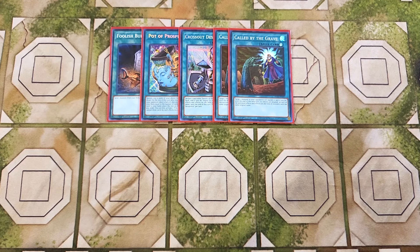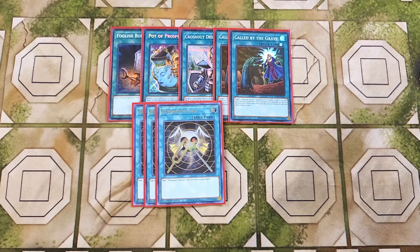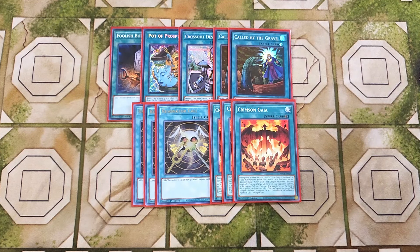We then play three copies of Resonator Call. Resonator Call is really cool as a three-of because it is basically Rota for Resonators, which is just really nice because you really want to get to your copy of Soul Resonator as quickly as possible. We then play three copies of Crimson Gaia. Crimson Gaia is such a powerful three-of in the deck — during your main phase you can add a Red Dragon Archfiend or one card that mentions it from your deck or graveyard to your hand, except Crimson Gaia. When your Red Dragon Archfiend declares an attack, you can change all monsters your opponent controls to face-down defense position. And if a monster on the field is destroyed by battle or by card effect, you can special summon a Red Dragon Archfiend from your graveyard — an insane ability to instantly swarm the board with Red Dragon Archfiends.